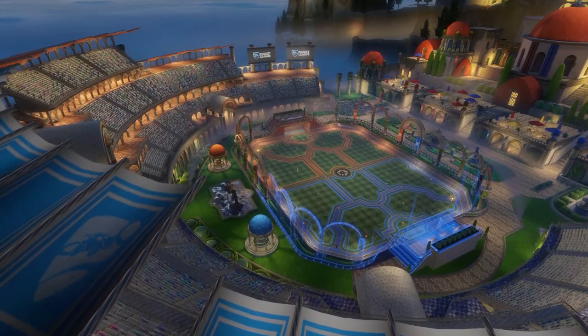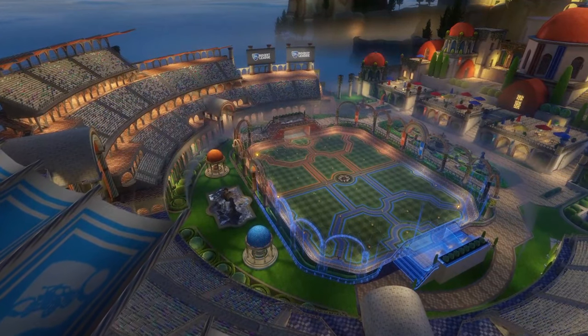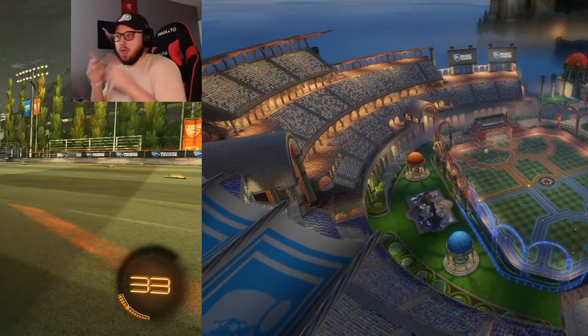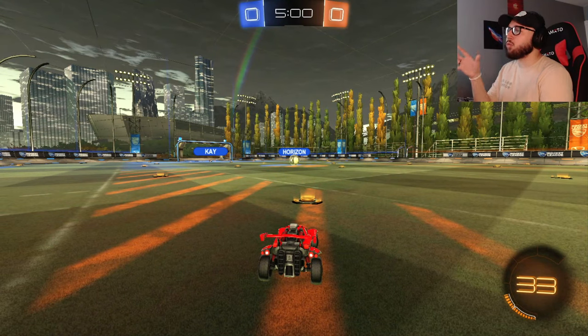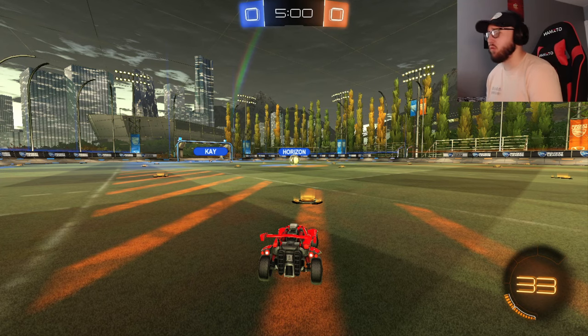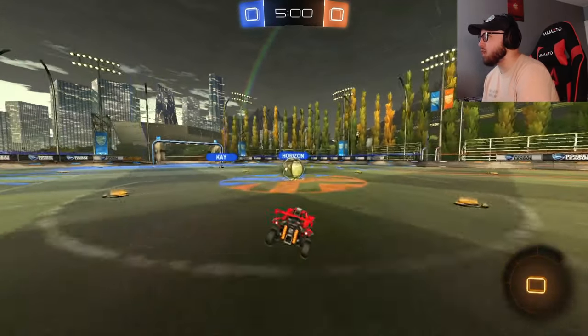Seeing what opportunities we're giving our opponents and learning how our play needs to be improved to cause more issues for them. Here we go, looking through the eyes of our opponents. Going through this game, we're really going to try to highlight what we need to work on to help us improve overall. So let's go ahead and kick this right on off.